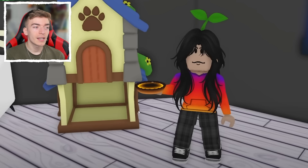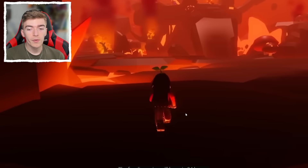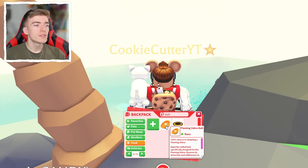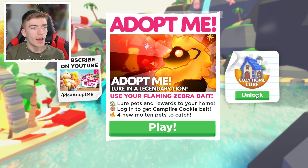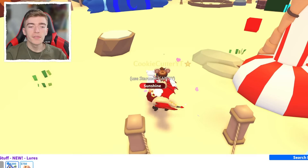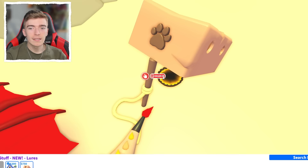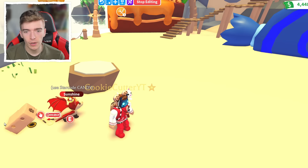I'm excited to get these pets — the only way to get them was through the fire dimension, which you won't be able to go in ever again, which is crazy. I really thought this event would be longer. We've got these baits, so let's use them and also use some cookies in hopes of getting the legendary. I'm going to try and purchase the cozy home lure right now, but it says we cannot purchase it — the lure's out. So we're going to start off with the ash zebra, and now I have to wait half an hour.